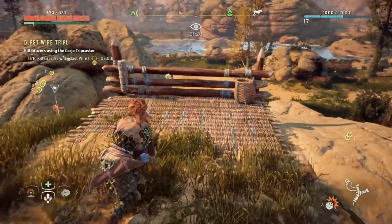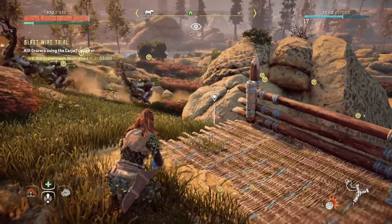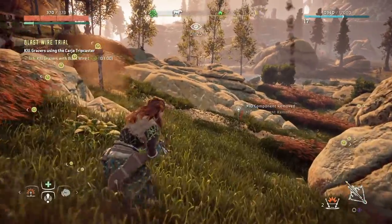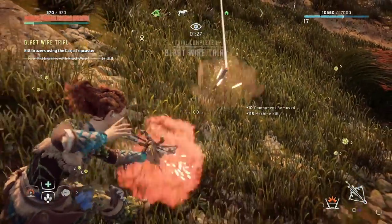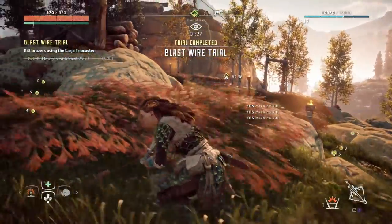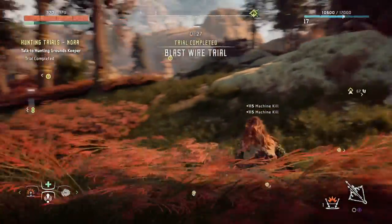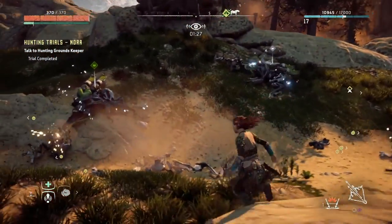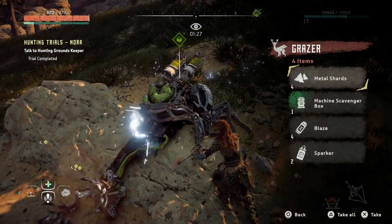And there they go. The one extra step I do take, just because I was unsure, was placing an extra bomb wire behind the herd, because once before they got spooked and turned back around and started running the other way. So if you want to double-check and be safe, put one more extra wire there to take out that sixth grazer just in case you need it.